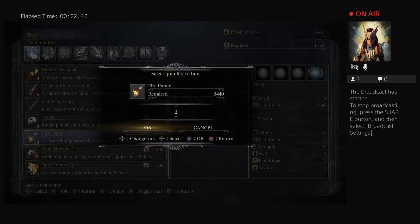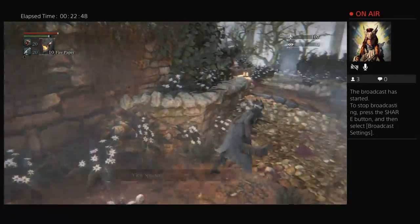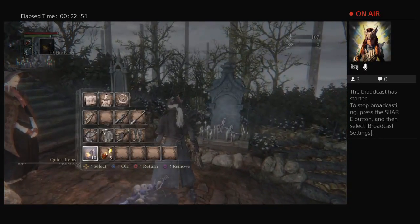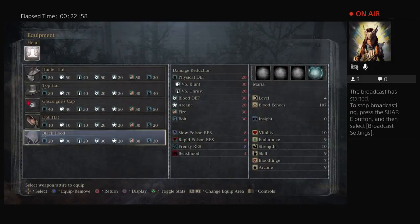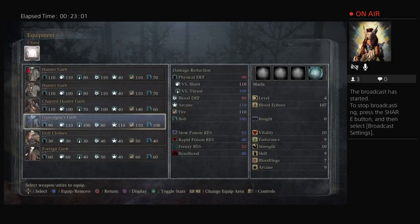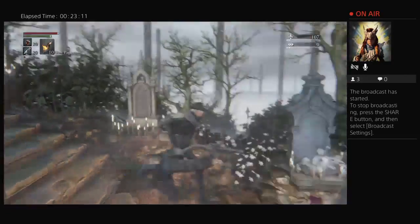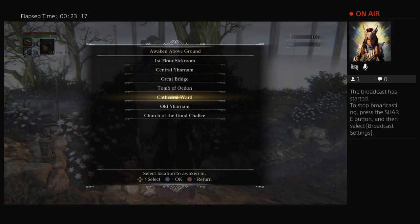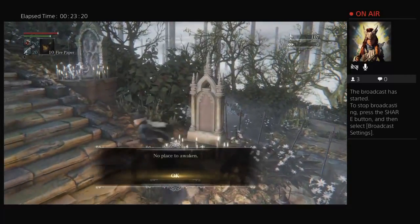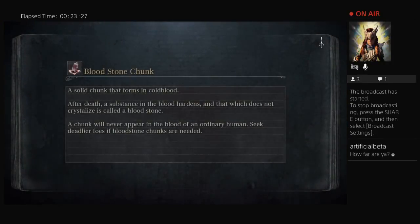Go ahead and do the same with my echoes. I'm a fan of this set personally — the Gascoigne set. We're actually going to go back to the abandoned workshop and finish making our way down that big silo. Hey Ab, how's it going!